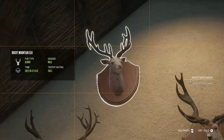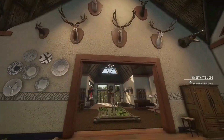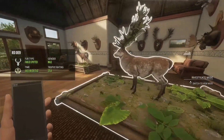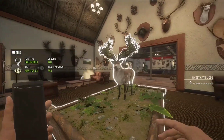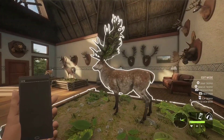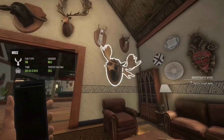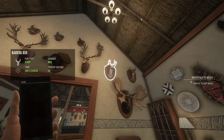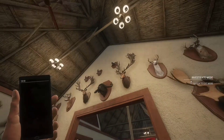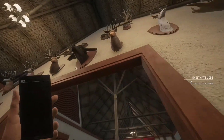Up top we have an albino Rocky Mountain Elk and a melanistic red deer, and here is my big old great one. They look so good as well. Keep in mind I have over 550 diamonds now as I got a bunch yesterday. Right here you will see this is my first ever trophy, shot on November 24th, 2019. That was only a few days after I got the game, so that is super cool.